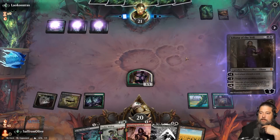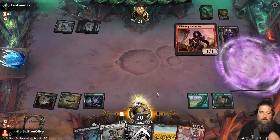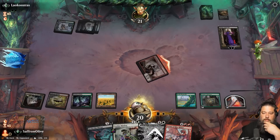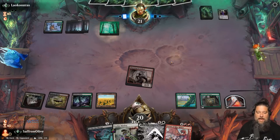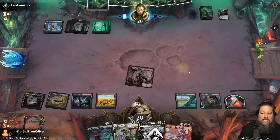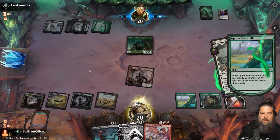Opponent has a Liliana. This works out — we can Charming Scoundrel to kill Liliana: Charming Scoundrel makes a Treasure, play the land, snipe Liliana. The other thing I really like about this deck is I love Elish Norn, but Elish Norn is pretty matchup-dependent. We have the combo reanimation kill though, which makes it so much better — even when it's bad, it's good in this deck. Opponent plays Mosswood Dreadknight — we Leyline Binding it, draw a card.